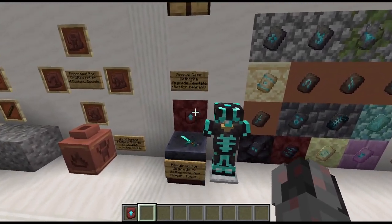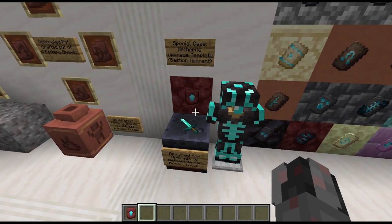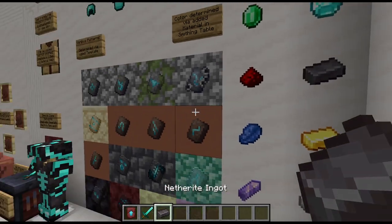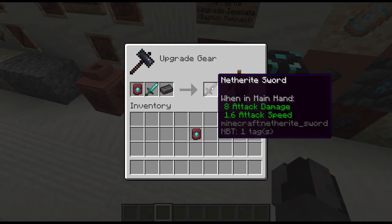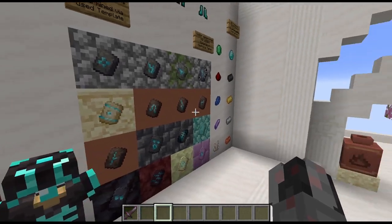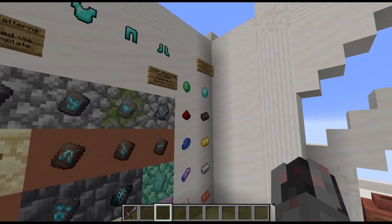Before getting to the actual armor trims, let's talk about the netherite upgrade template — this is the one everyone will want to have. You can find them naturally generated in bastion remnants, or you can make copies as already explained. To use them: you need the upgrade template, a diamond sword, weapon, armor, or tool, and a netherite ingot — then put them all in the smithing table and you have your netherite item, in this case a netherite sword. In a sense it's less expensive than before since you only need one ingot, but on the other hand you will need the template, so not sure if it's an upgrade or a downgrade.